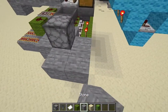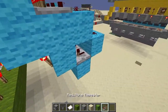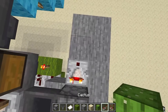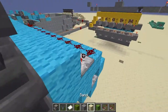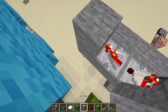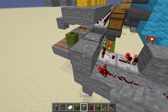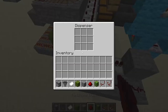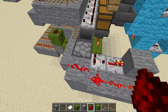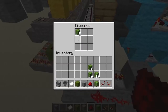We're going to do a tiny circuit using a comparator and a repeater, get some redstone dust, and place it just like so. What this will do is when the dispenser is full — let's say we put some cactus in here — it will shoot it out and destroy it until it's all gone.